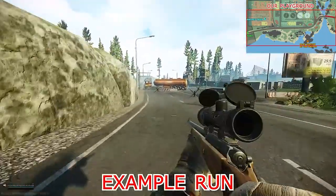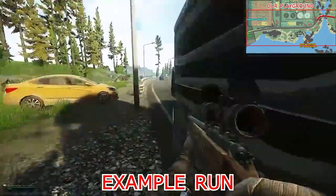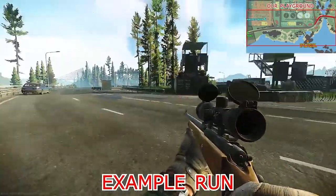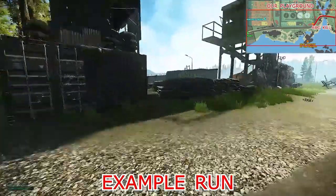This is the example run. If you are a USEC, you'll be fine — they won't shoot at you. If you're a BEAR, I'm sorry about that. You can shoot the guy in the face in front of him and he won't mind.